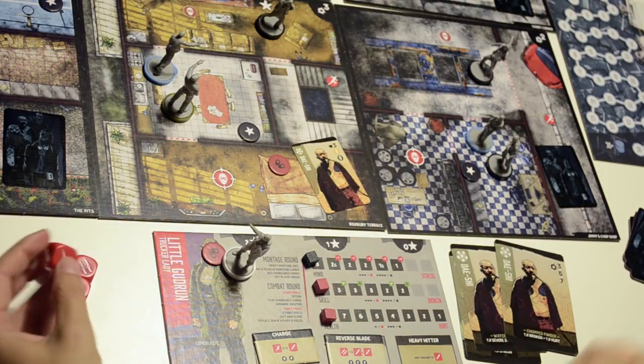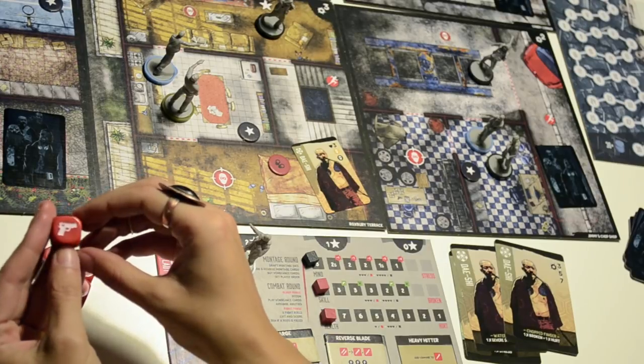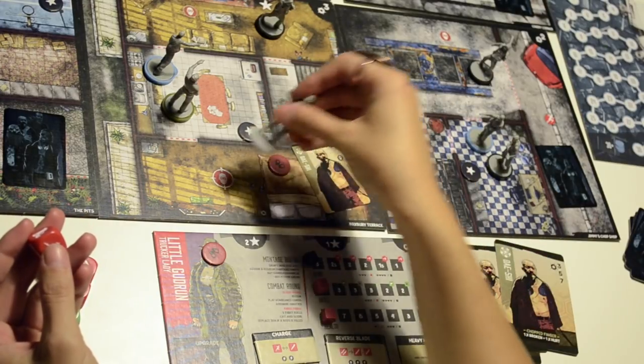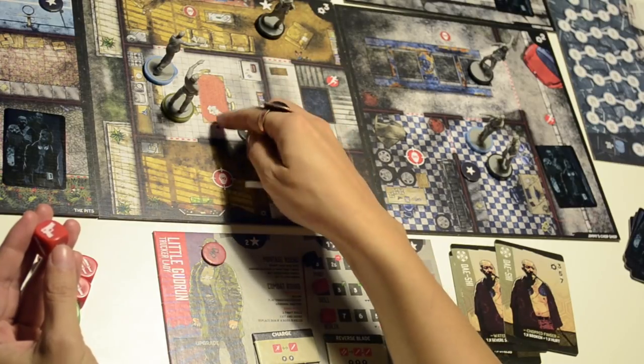Let's see the die results. We have the gun, which you can use to shoot someone in an adjacent zone. So if I was in here, I could use a gun to shoot someone in an adjacent zone.